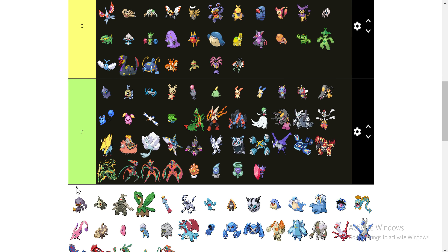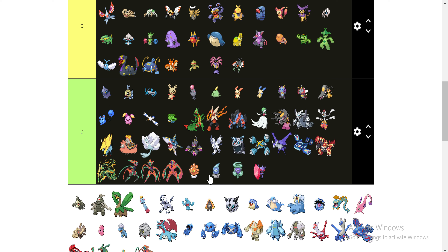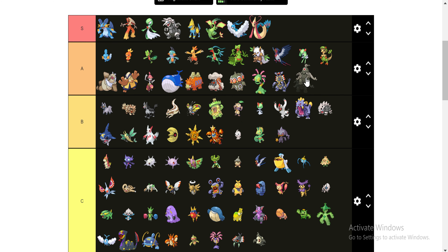This guy is down here in the D. But Banette is gonna go up here in the B — a decent Pokemon, it's okay. Him — he's coming down here. And then this guy's going straight up in the A category. Man, Dusclops is a monster in this game — ridiculously challenging to play against. So he's gonna go up there.